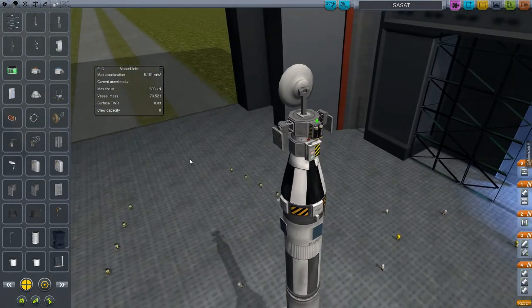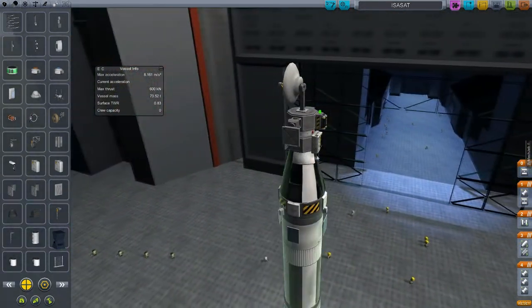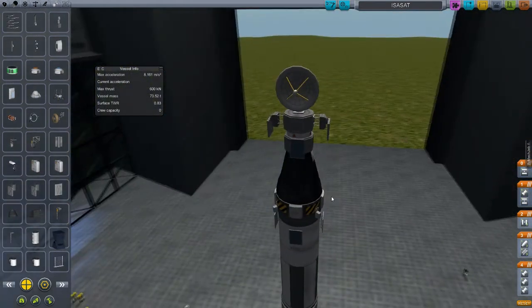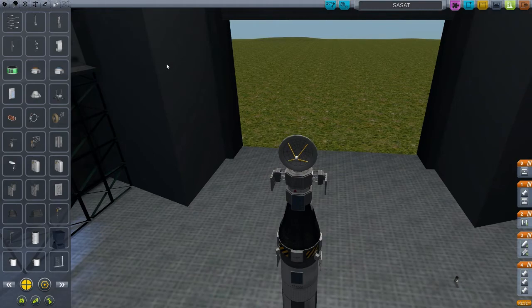What was the other change I wanted to make? Probably put another battery or two on this thing too, but actually its orbit is going to be shorter than it is, so it should be fine. So let's go ahead and update the save and we're ready to launch this bad boy.